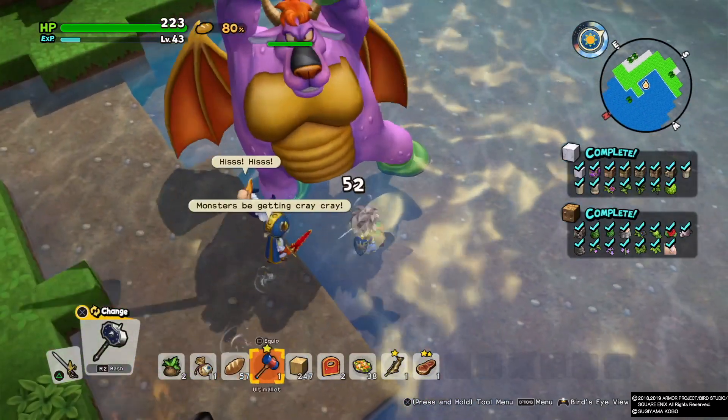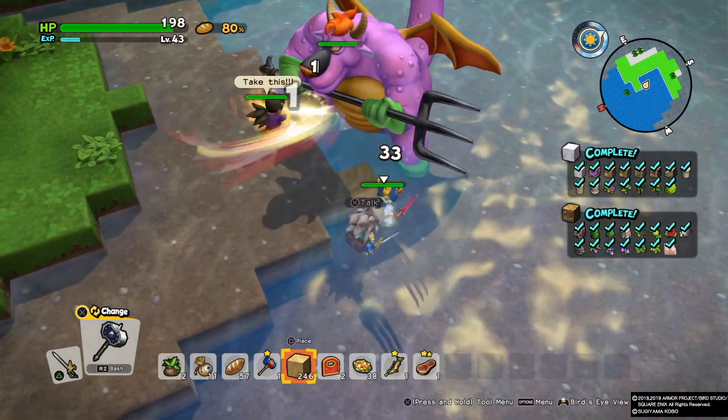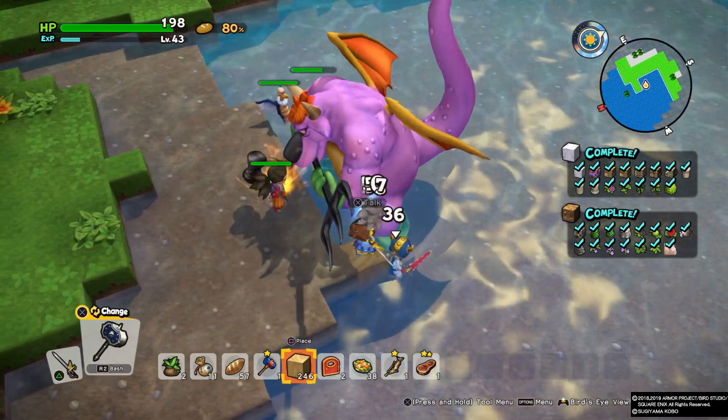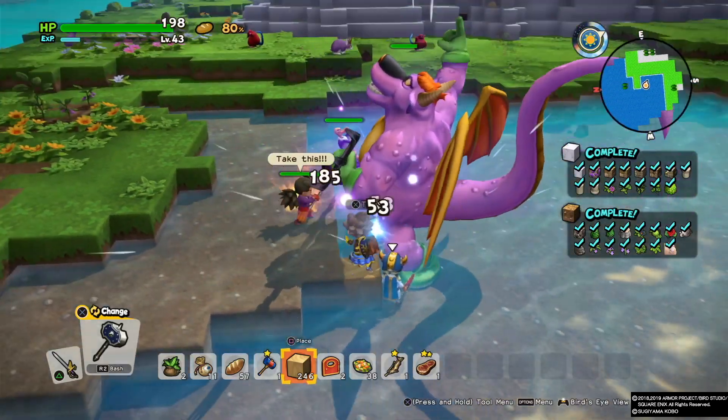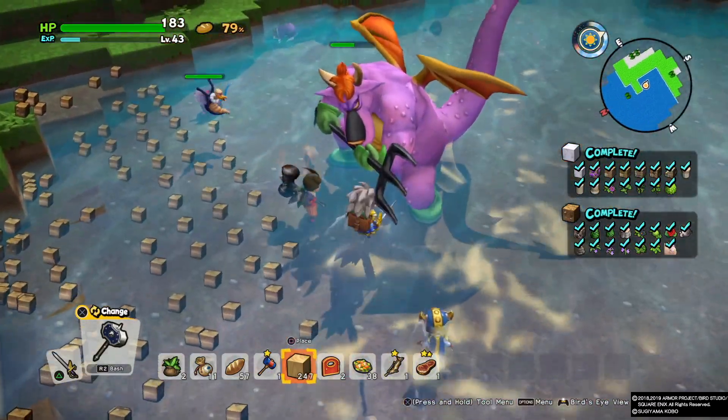Since he's in the shallow waters, you can't fight him easily, so just put a block or try to get to the other side where the blocks are too high for the water, and you can attack him from there. It's very easy to finish him off, especially when you're around level 40 and have the strongest sword.